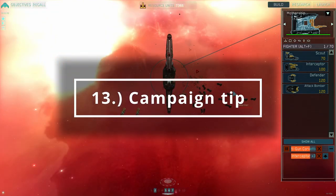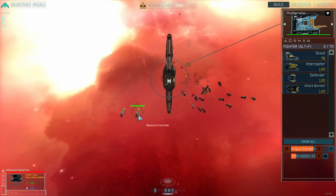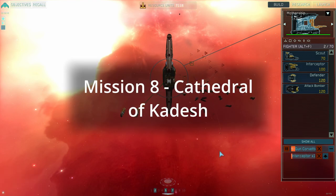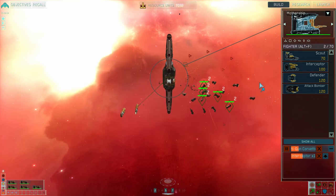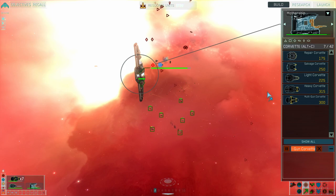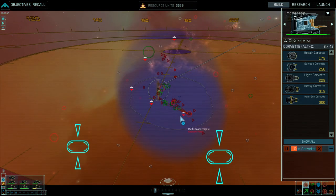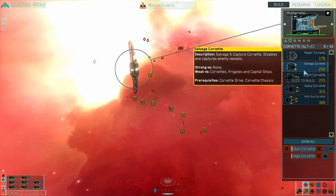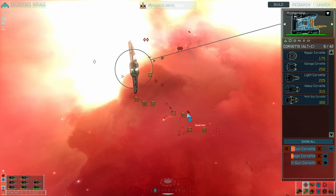A tip specific to the original Homeworld campaign: the Kadeshi fighters are stronger than yours. So when you're in Kadesh and the Kadeshi fighters are ruining all of your fighters, the answer is multi-gun corvettes. I found those levels very challenging and lots of multi-gun corvettes can take them out. It's also very useful to take out their fuel pods because the fighters literally run out of fuel and become less of an issue. Lots of multi-gun corvettes, take out the fuel pods — that will get you through Kadesh.